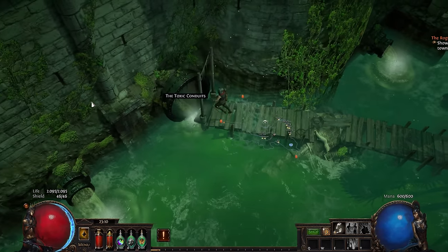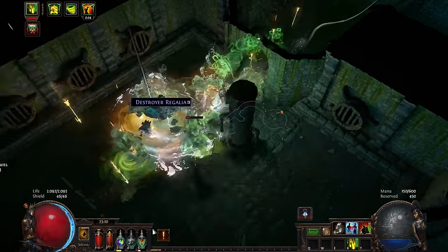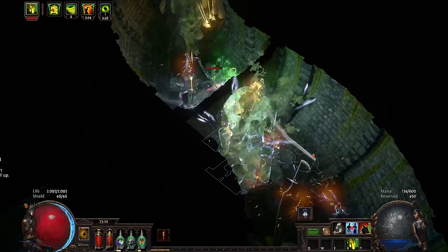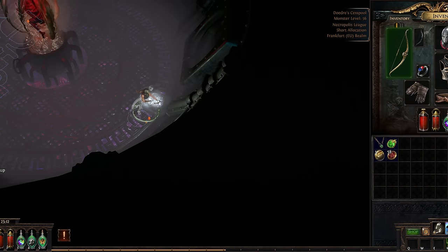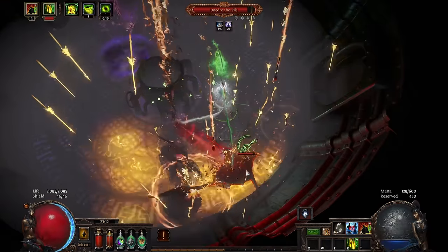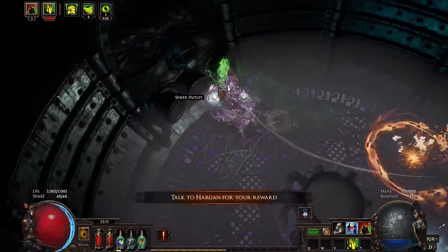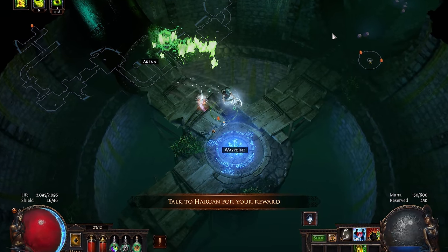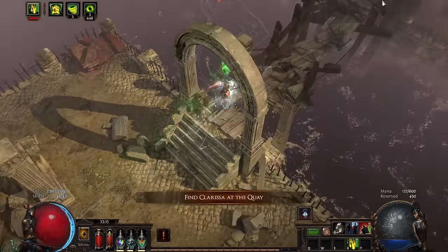Act 8 starts by entering the Toxic Conduits. Damage was really solid at this point, so I was just walking, shooting, and enemies were melting on my screen. By killing Doedre, which you may remember from Act 4, I was able to move on in two directions. As with Act 3, it's about the Solaris and Lunaris Temples — you can go either left or right, but ultimately you have to do both ways. I went towards the Solaris Temple through the Quay and quickly did a sidequest for Clarissa, which gives me another skill point.